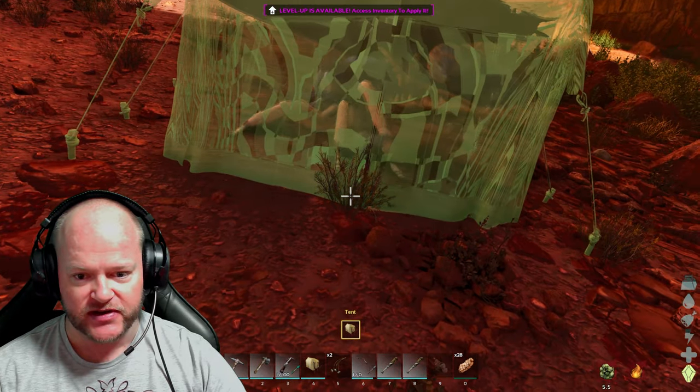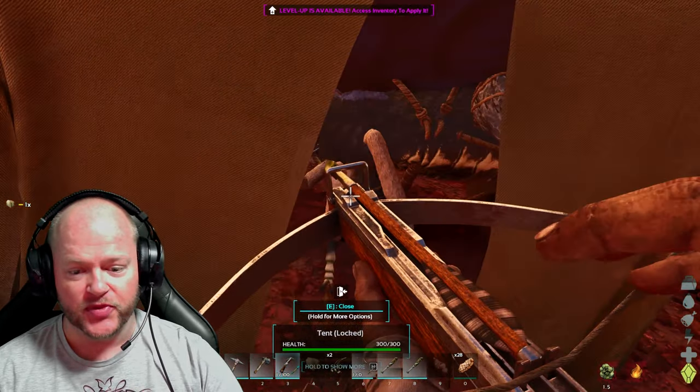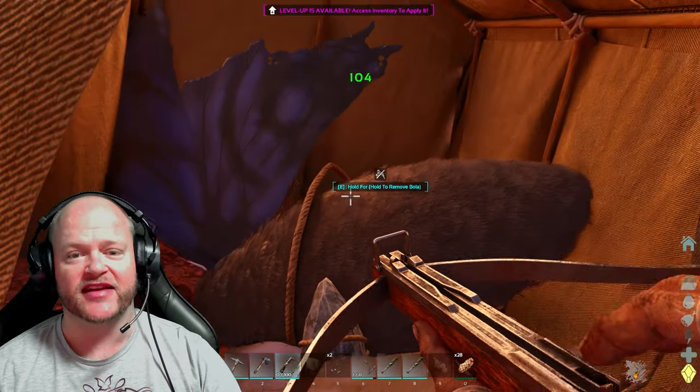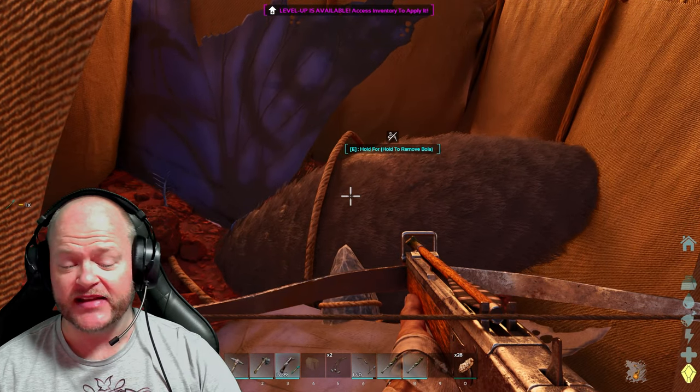Then you are gonna take the tent, put the tent over it like that, put the tent down, open up the tent, and you can actually start taming it out like this. It is as simple as this.